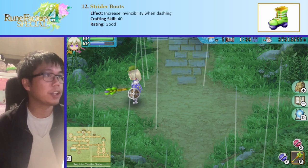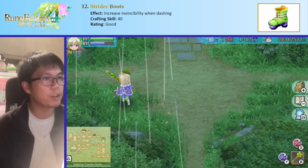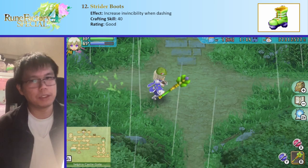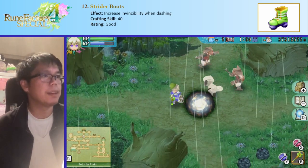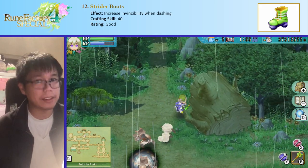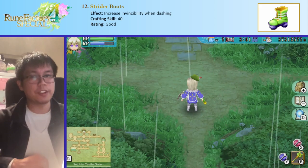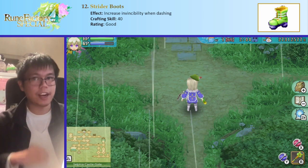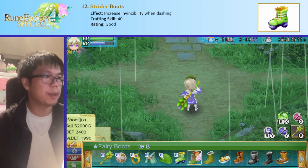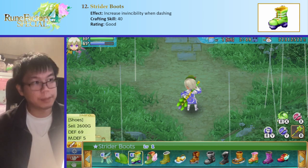Next are strider boots. When you dash, normally you get a few frames of invincibility — what people call iframes. Strider boots increase those iframes. It's not very practical in this game, because for the most part you're going to try and stay out of enemies' ranges rather than dodging through attacks. Because of that, I would much more strongly recommend the faster boots. Strider boots aren't too good just because you aren't going to be using their invincibility very much.